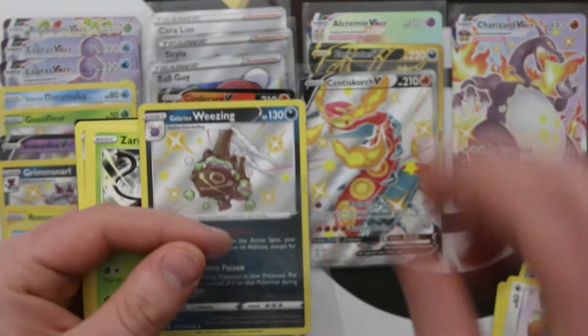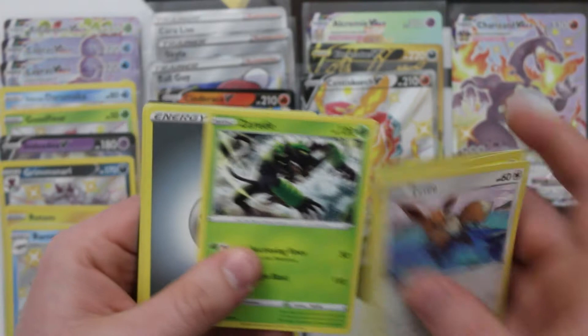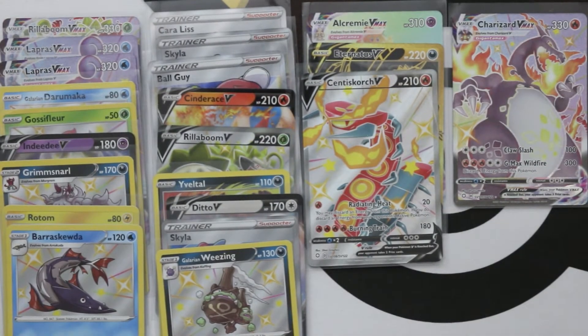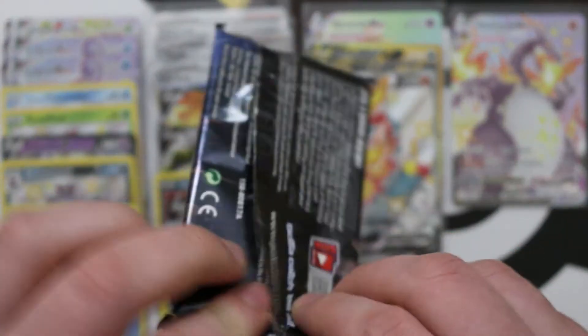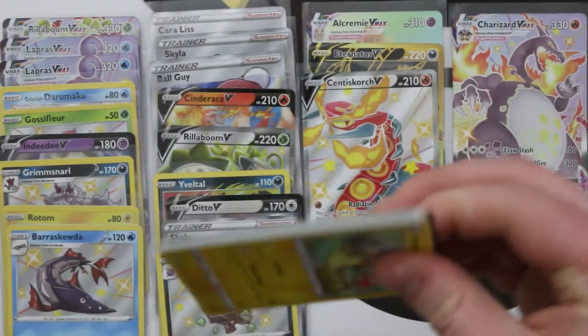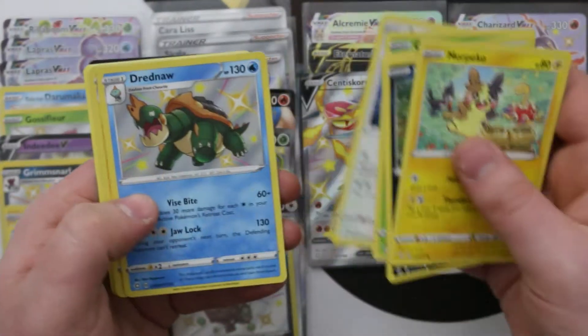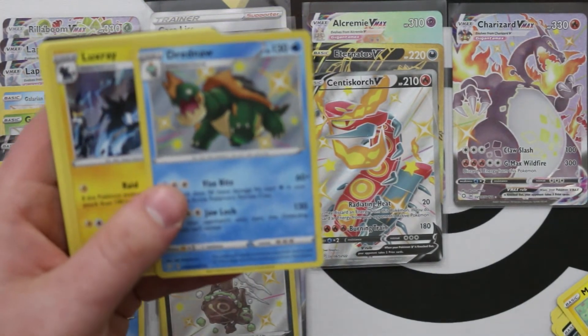I'll take a Shiny Vault Galarian Weezing! That might be the second one of those, so that might be yours, Laura. We're getting lost on shiny vault stuff — there's a lot of shiny stuff. Like this Shiny Drednaw — that's a shiny thing right now. And another foil Luxio.